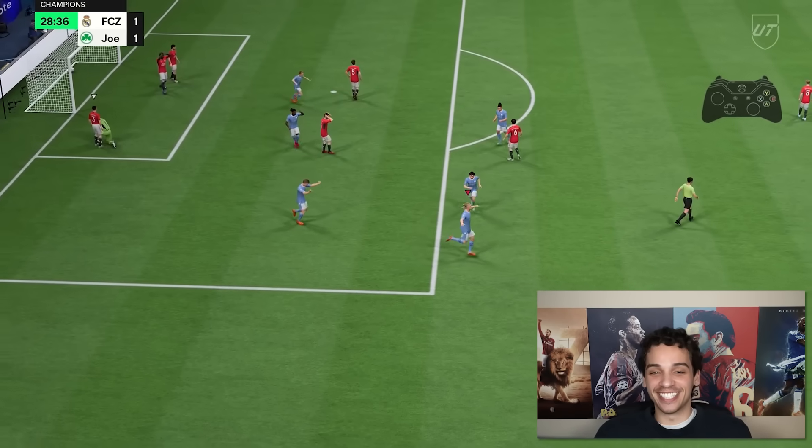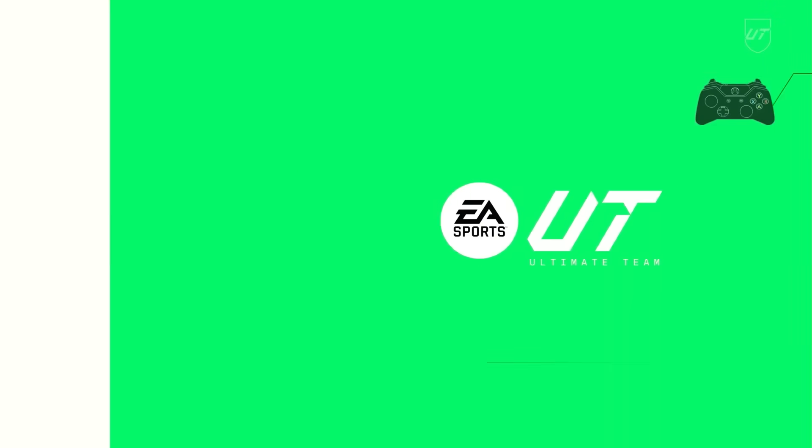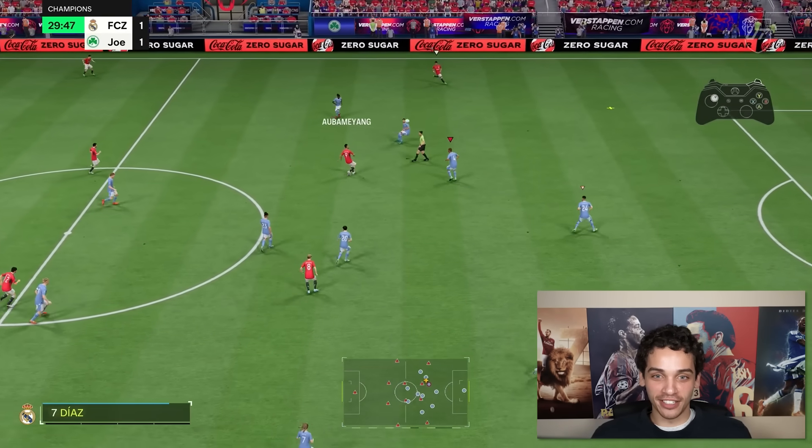Look at the composure on this guy — look at the tight space control. Also, the cheeky backheel was a nice touch, Haaland, I gotta say.